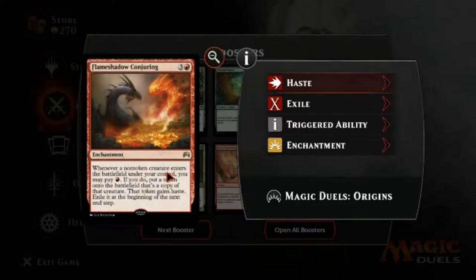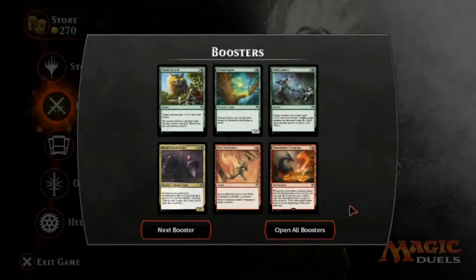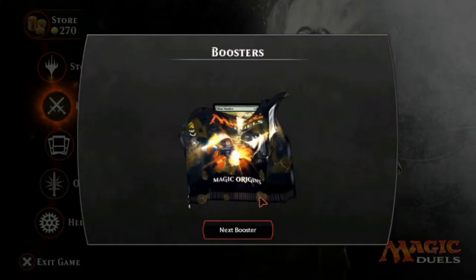Flame Shadow Conjuring is an enchantment. Whenever a non-token creature enters the battlefield under your control, you may pay one red — if you do, put a token onto the battlefield that's a copy of that creature. The token gains haste but is exiled at the beginning of the next end step. So you get to copy a creature with haste, which is kind of cool. I'd like to save the boosters and open them when I want to, but I guess we'll just have to open all the boosters in this episode.